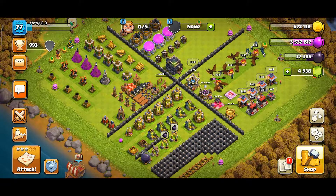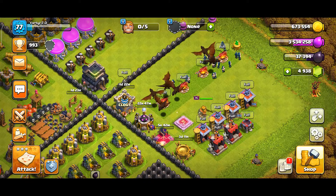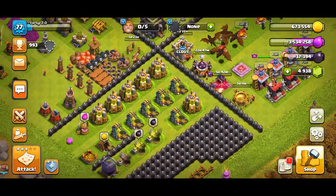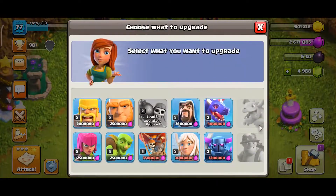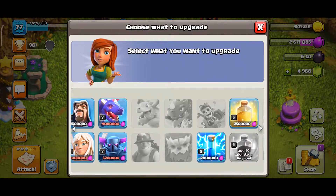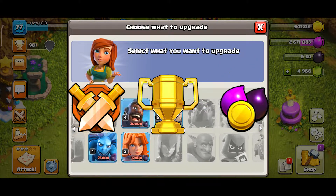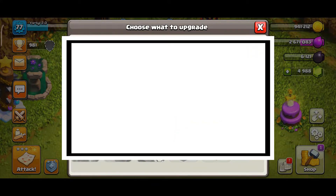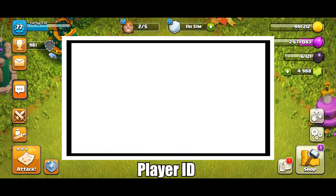After that, you can upgrade your traps from time to time whenever you have a free builder available. When these two builders finish their tasks, use them to upgrade the storages and then pumps. There are a lot of strategies in Town Hall 9, and to get a good idea of what to focus on depending on your playstyle, watch the next video. If you have any questions, leave them in the comments and I will be sure to reply.